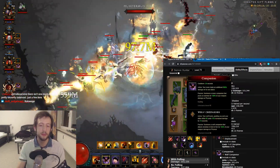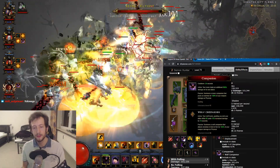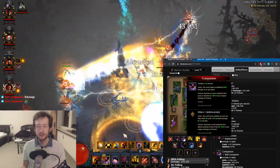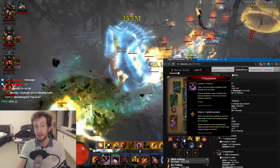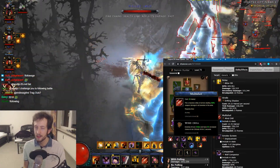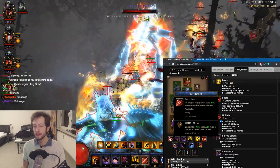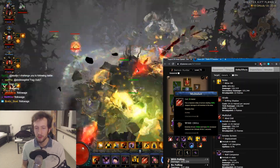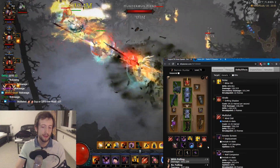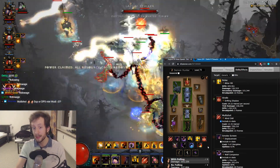We have the Wolf Companion for 15% multiplicative damage — pretty good, and no other class has any buffs like this. We have Multishot giving you 8% crit chance, which is another really good buff. Crit chance is kind of like a multiplier, so it's something like 10% DPS again. And otherwise we have a few defensive buffs and a few other additive damage buffs.